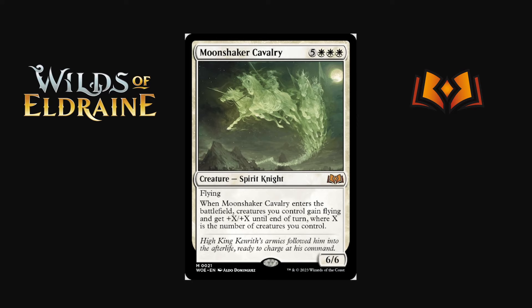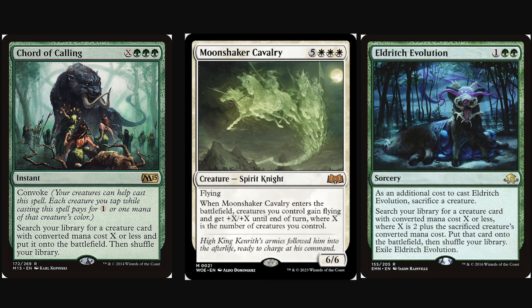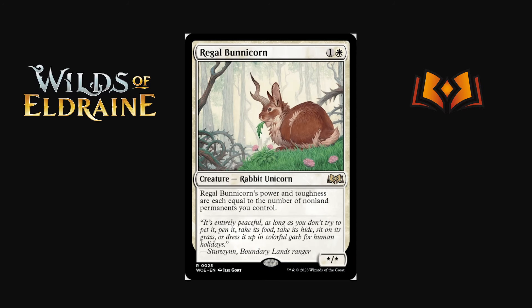There are a bunch of places Moonshaker Cavalry could crop up, especially where you can tutor for it. We have Chord of Calling, and I've been working on a few evolution lists — there are some pretty nuts things you could do with it. Very exciting to see where it goes. A little more tame maybe is Regal Bonicorn.